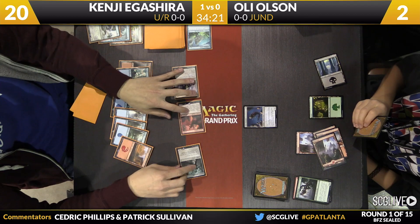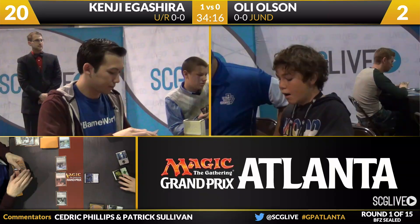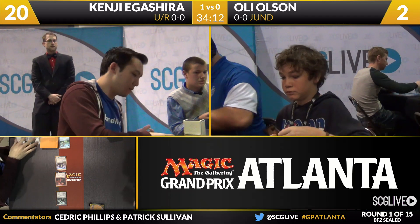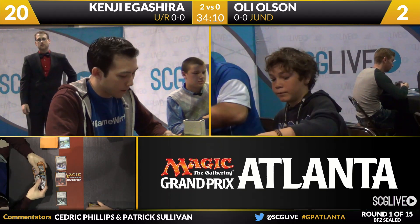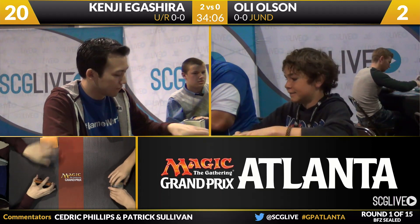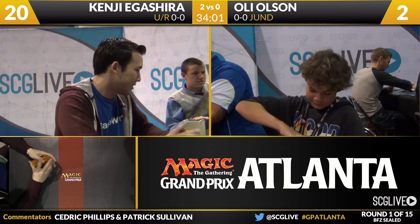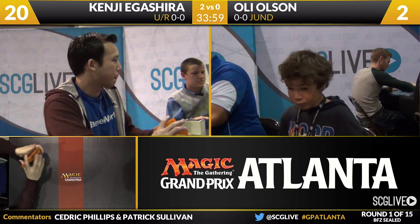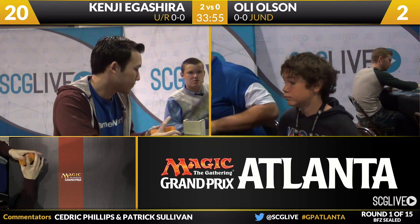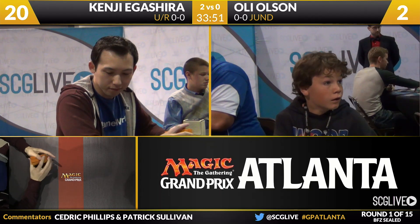Agashira is going to draw and attack with everything. Kenji Agashira is going to win this game and match over Ali Olsen, two games to zero. Blue-red with a devoid theme wins the first match of the day here from Atlanta over the Jund deck from Ali Olsen. Numat the Nummy off to a great start — saw a very good curve of removal to fend off Olsen's aggressive start in game one, and game two took too long for Olsen to get out of the gates. Agashira just with a good curve of creatures, able to get it done without much fanfare.